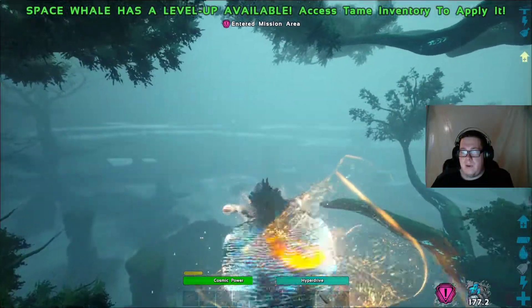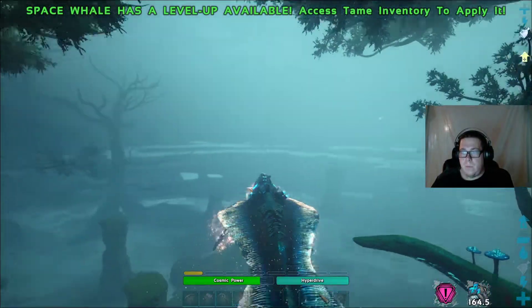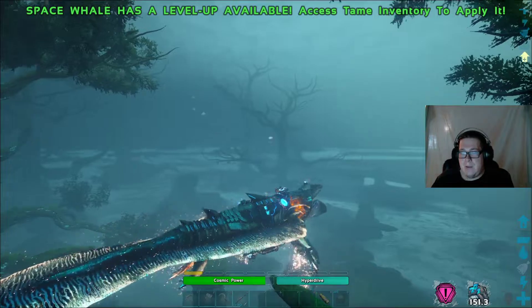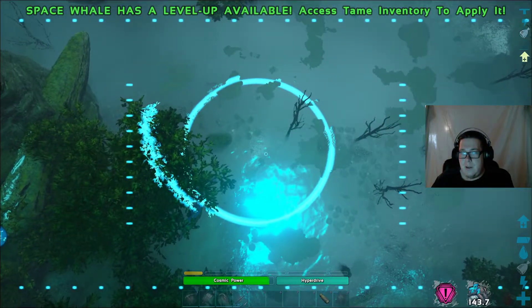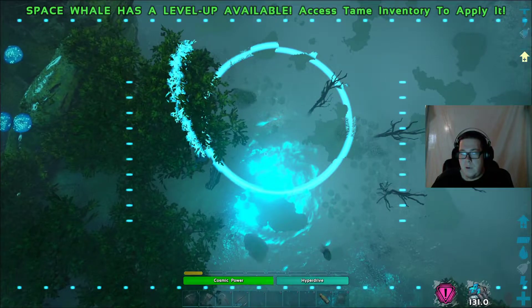Now we're here in the bog, and he's very, very slow. But he does have the swipe attack with the right mouse button, the left mouse button, and then the bite. It gives you this aerial view so that you can drop bombs.